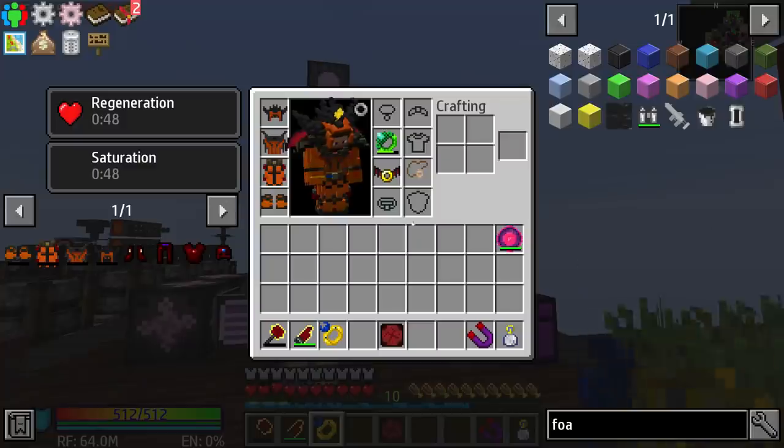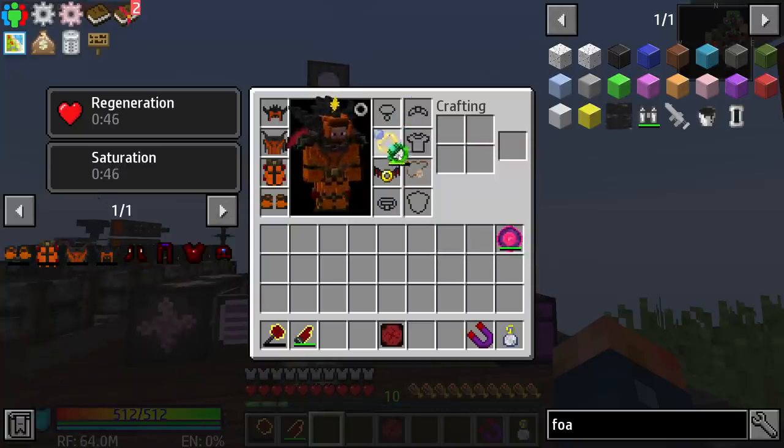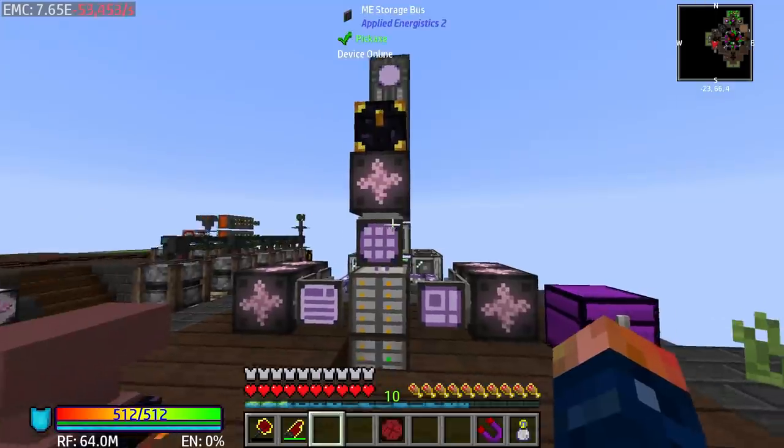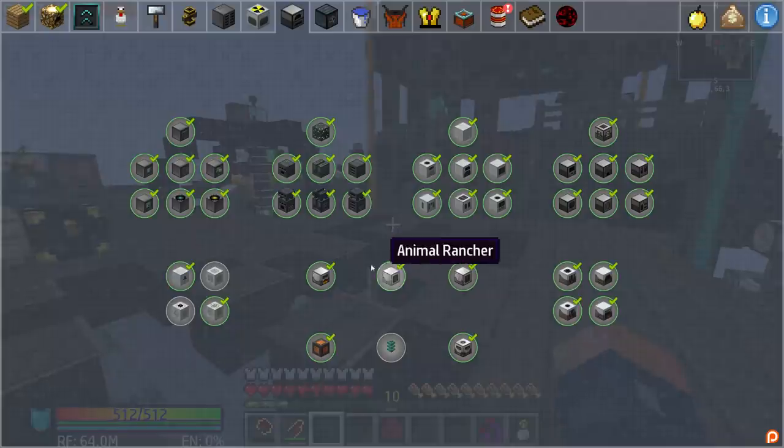I think we'll put this in our bauble slot. It's supposed to go in the ring slot, which we currently have mana in. So we'll just store that away for now.